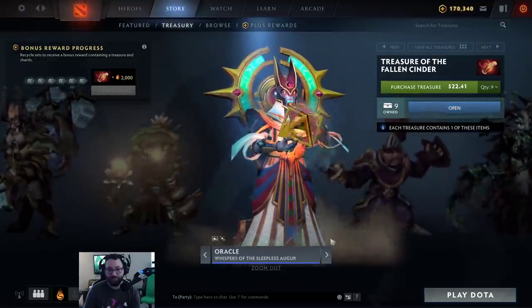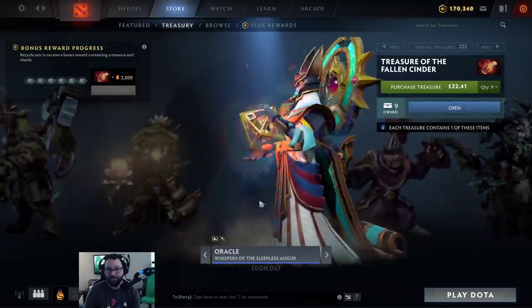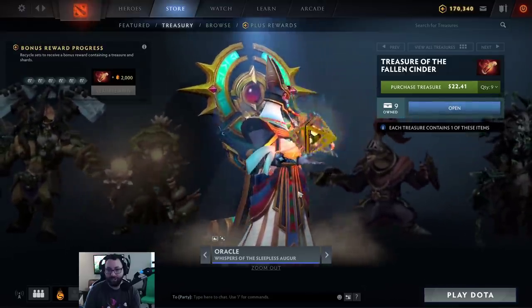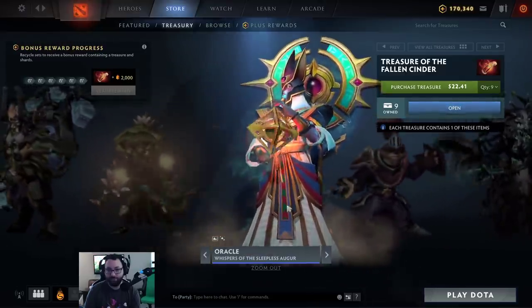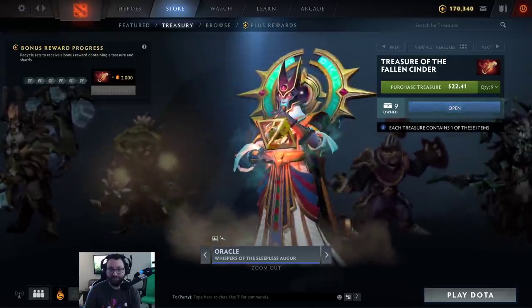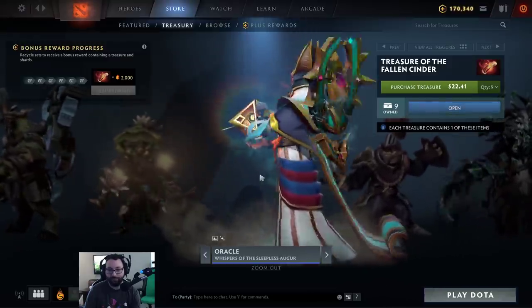Oracle getting some love. Whispers of the Sleepless Augur — a loading screen and ambient effects. The ambient seem to be in this area. It's a pretty cool looking model, technically has particle effects — a rainbow aura around it.